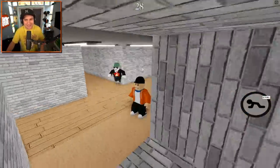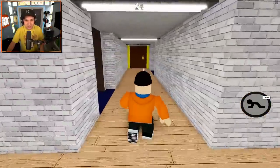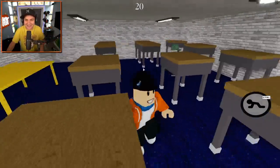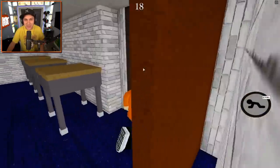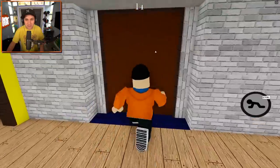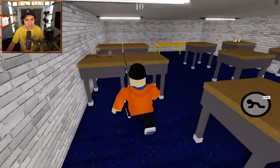Here we go, we're loading into the level. As you can see, we start out right here at the front of the school. We got our first classroom - oh my gosh, this is so cool! There's the orange key. He got the yellow key from the first classroom and that opens up the doorway to the hallway, typically where Baldi shows up.